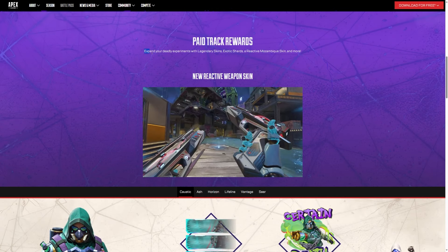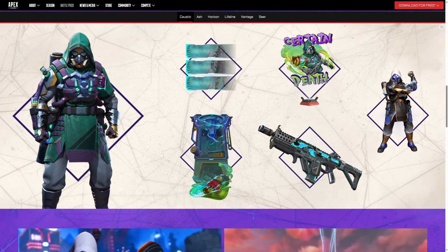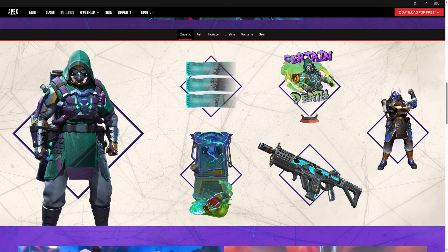The paid track rewards let you expand your deadly experiments with legendary skins, exotic shards, a reactive Mozambique skin, and more. The reactive Mozambique skin looks pretty cool. Looking at the Caustic pack, you get the Caustic skin on the left, the banner in the middle, your cards, and something called Certain Death which comes with a vault skin. Then there's the end-of-battle-pass skin on the far right, which looks pretty fire - I much prefer that one.